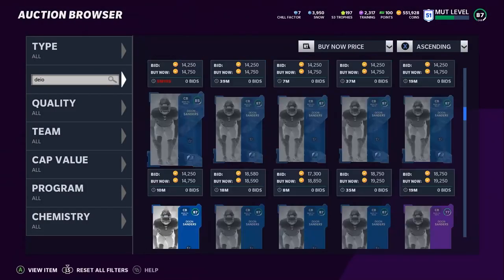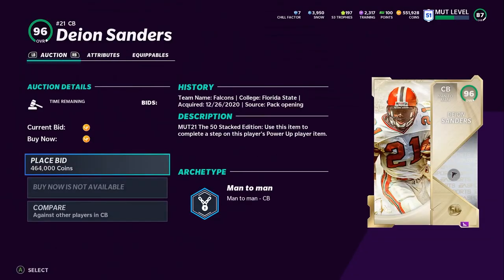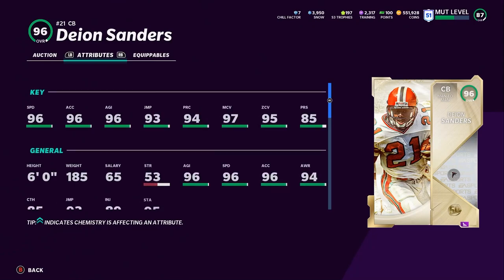Next we have Deion Sanders, who just released a few days ago. Deion Sanders is coming in at number four on this list, primarily because he's a cornerback. To explain that — you can have Deion Sanders fully powered up and chemmed up, and if you have him on the left side of the field but that guy does most of his big passing plays to the right side or his run plays to the right side, you might not notice Deion.